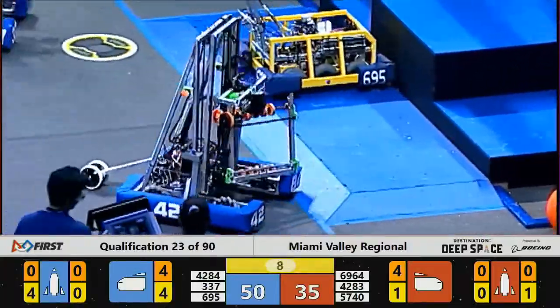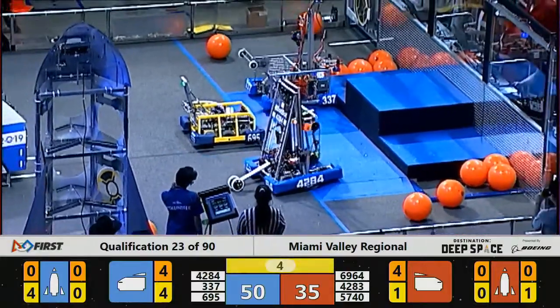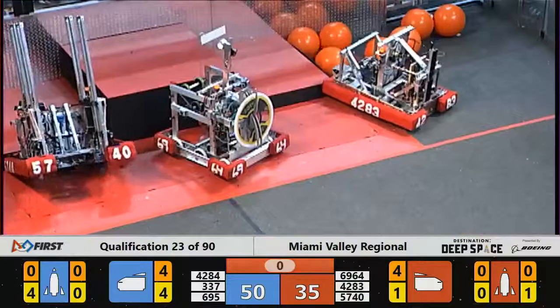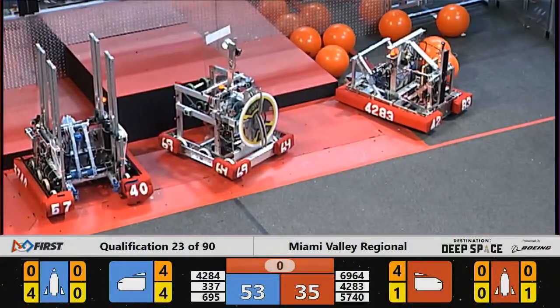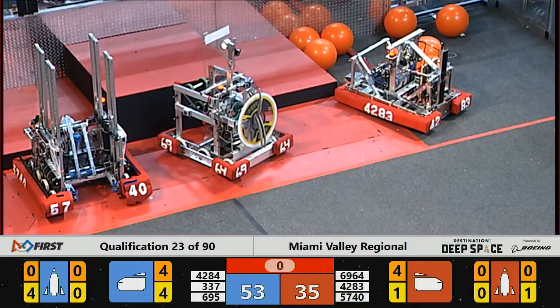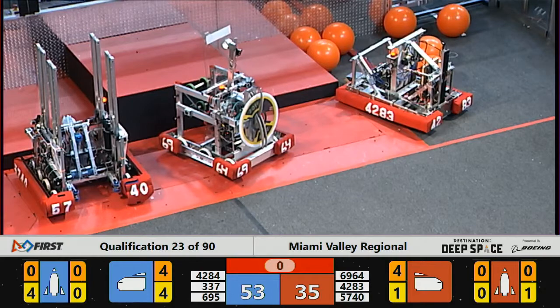69-64 on level one, already docked and waiting. 5 seconds remaining — final seconds. Blue Alliance robots scramble to get in position and time has expired. Red Alliance able to get one, two — looks like possibly two robots.